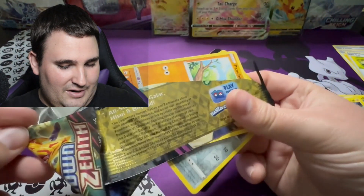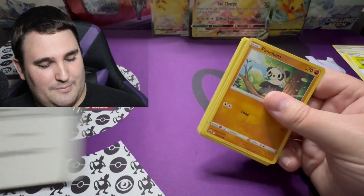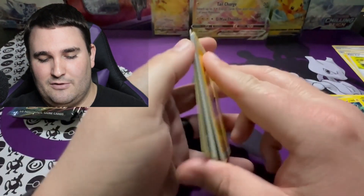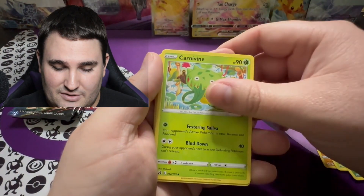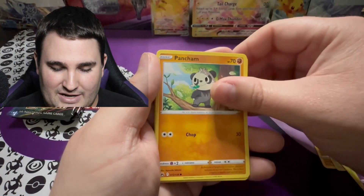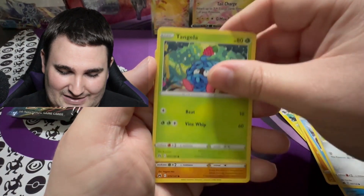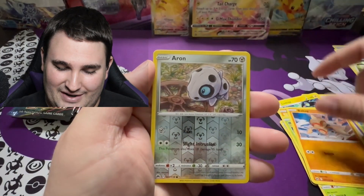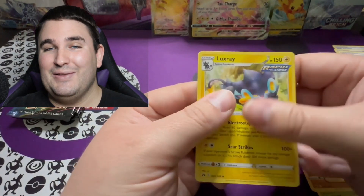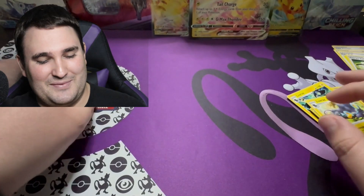This is pack number two for the opening. Hopefully we can do at least a little bit better than we did on the first pack. Here we go — Lightning Energy, Carvine, Graphic, Energy Switch, Pancham, Snow Runt, Ponyard, Tangela, Voltoy. We've got Aaron for the Reverse Holo and into — wow — two Luxrays in a row. We might be in the danger zone.